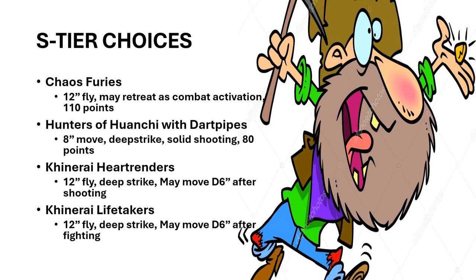In Seraphon, you've got the Hunters of Haunchy with the Dart Pipes. They have a pretty good shooting attack, they're only 80 points, and they move 8 inches — not horrible — but they deep strike anywhere on the board. That is really useful. They can just pop into the enemy lines, pop off some pretty decent shooting attacks, grab those battle tactics, and hunt stuff in the backfield for really cheap. Being in the backfield like that is very valuable because it makes your opponent devote resources in the wrong direction of the battle for a unit that's not a valuable trade.